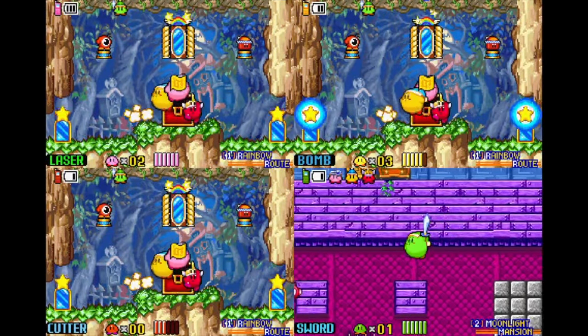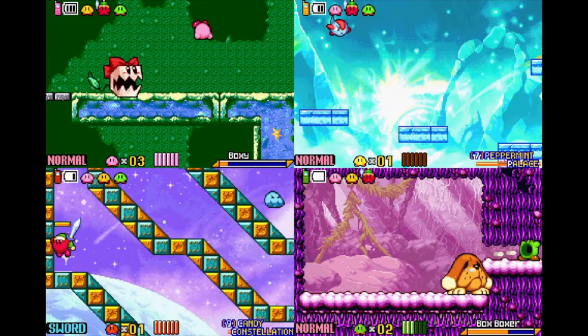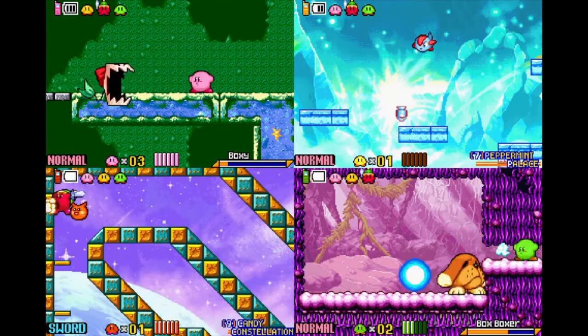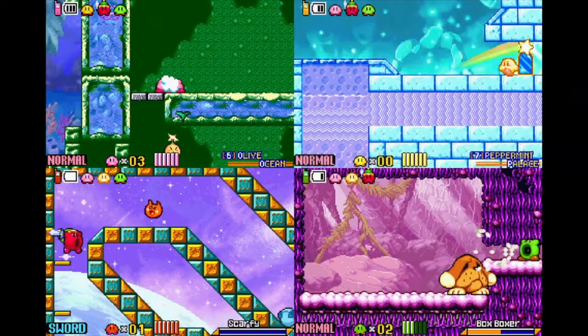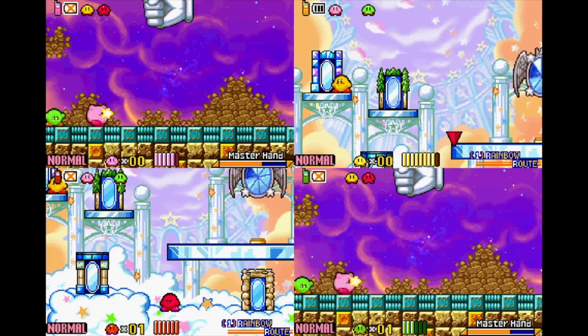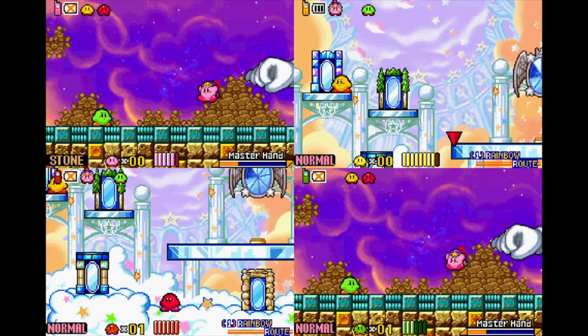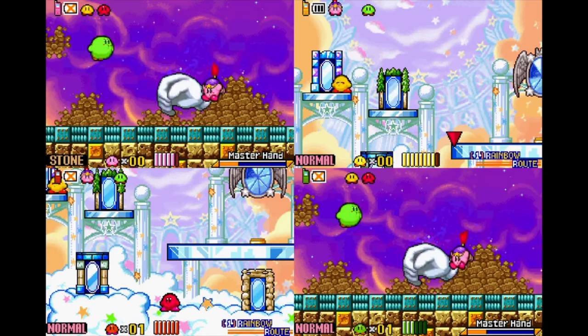Kirby and the Amazing Mirror on Game Boy Advance was a four-player Metroidvania game with Kirby, and now you can finally play it on Nintendo Switch. It's not local though — you have to play it online. But it brings the game to a new audience, and I think a lot of people missed out on the co-op simply because nobody had four Game Boy Advances.